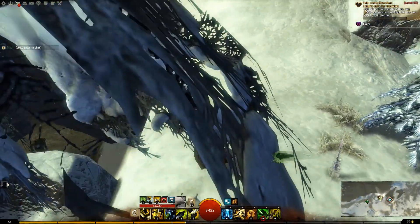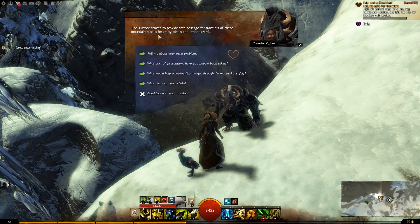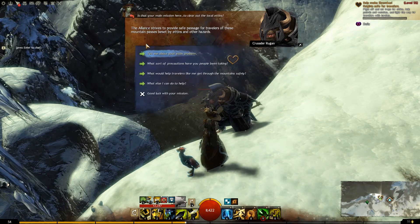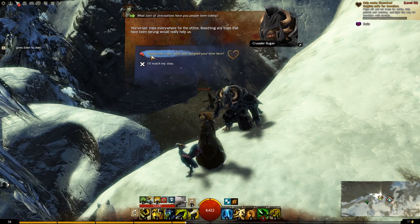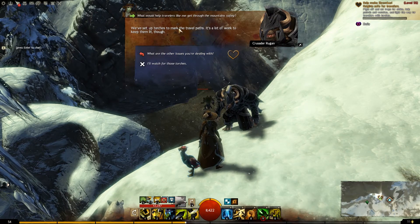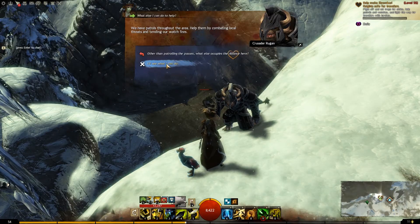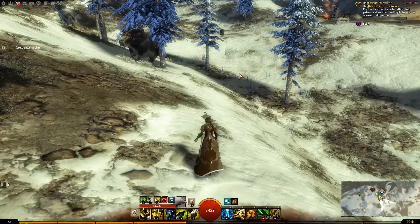So help make Storm Carl Heights safe for travelers. Let's talk with Crusader Rugen here. The Alliance strives to provide safe passage for travelers of these mountain passes, besieged by Etans and other hazards. Etans endanger the Alliance prisons, not to mention local travelers - we'd welcome help culling these creatures. We've laid traps everywhere for Etans; resetting any traps that have been sprung would really help us. We've also set up torches to mark the travel pass - a lot of work to keep them lit. I can light some of those. We run patrols throughout the area - help them by combating local threats and attending our watch fires. So: fight Etans, set traps, help patrols, and light the way for travelers with torches.